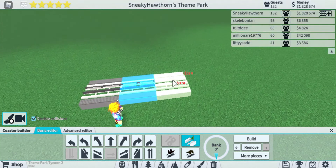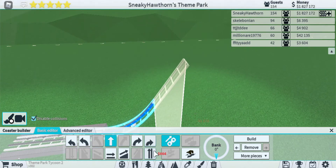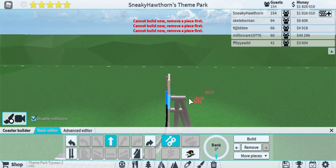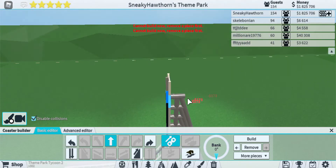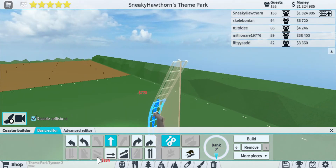Hi guys, it's me the jack-o'-lantern here with another video. In this video I am going to be making a half loop in Theme Park Tycoon 2. I'm going right into it — you don't have to go up, you can just go straight and then do it, but I'm going up so we can actually ride it at the end.